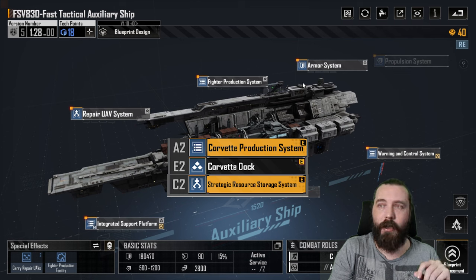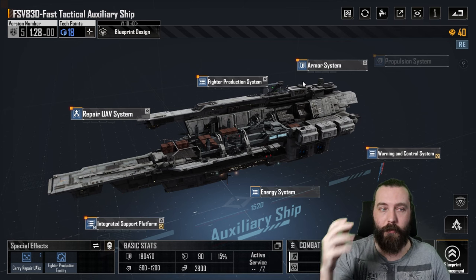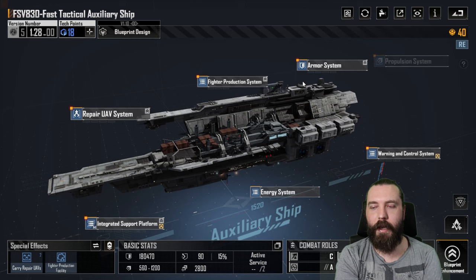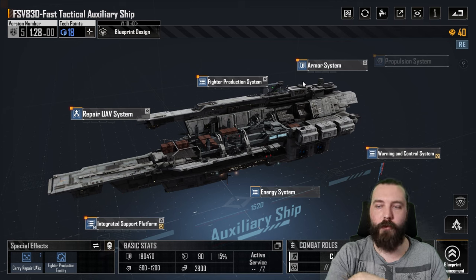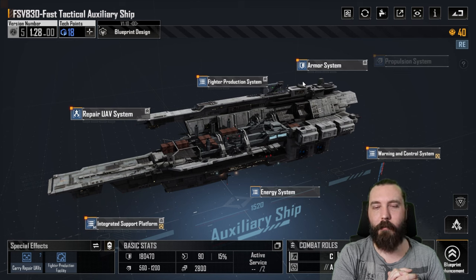These are the recommended modules. Obviously you need A2, the Corvette module, for this to work, and it's around 80 tech points for vet production. 80 tech points is quite easy to get — I'm at 28, and that's with one module I don't actually necessarily need, which is D1/D2. So I wouldn't even be too far off, but I am missing the C2 module, which gives the ability to hold more modules and increases the speed of getting Corvettes out.